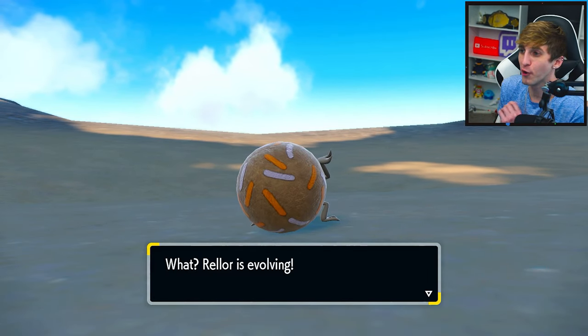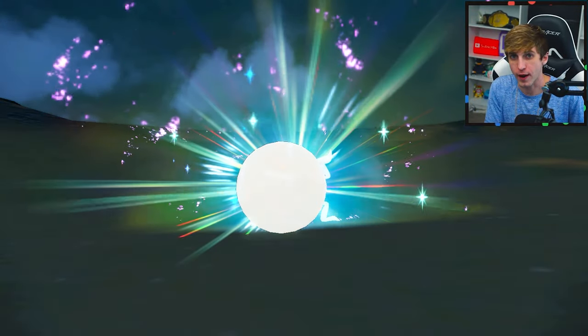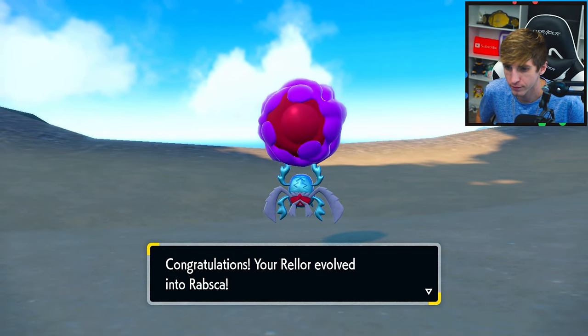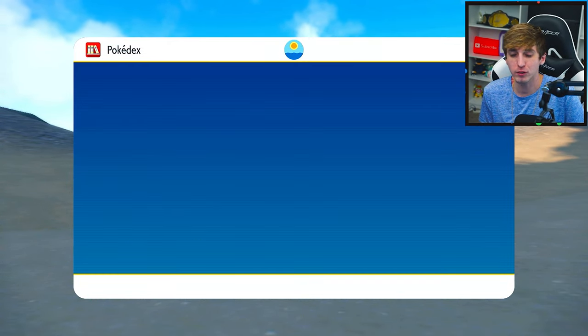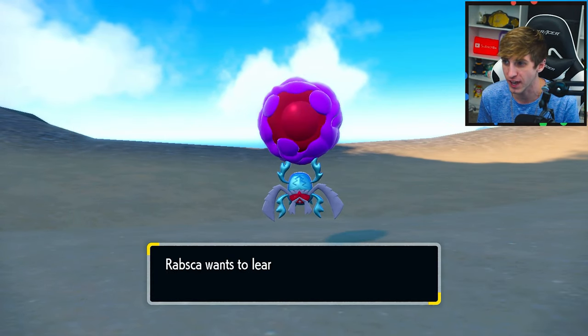He's evolving now. Basically what you're going to want to do is just walk around the desert and have him in Let's Go mode, basically following you. I'll show you exactly what I did here. I actually was battled by a wild Pokemon, so I don't think that the steps have to be consecutive.